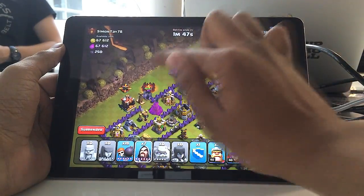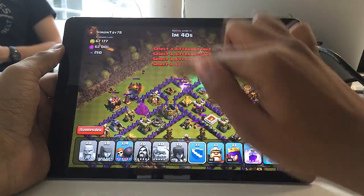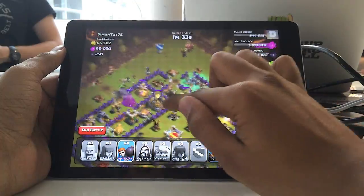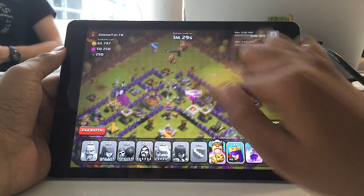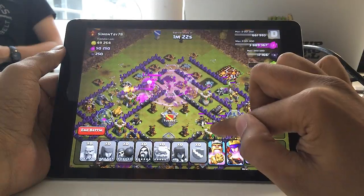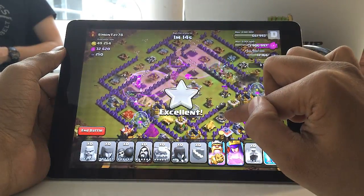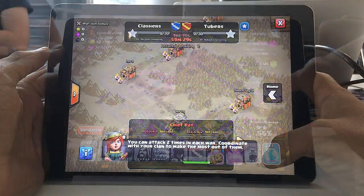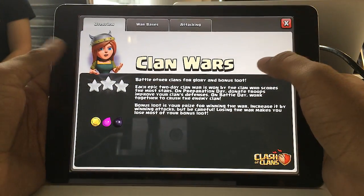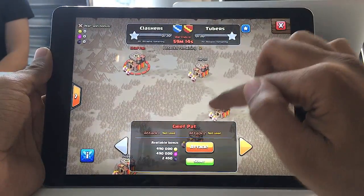Depending on how well you attack other bases and how much a player's base is worth will determine how much loot you bring in from the war. Clan Wars is a team effort — all clan members are working together, and loot is accumulated into one total amount. Whatever loot you get from attacking another player is pooled together with your clanmates. If you win, you get the full accumulated amount; if you lose, you only get a small percentage.